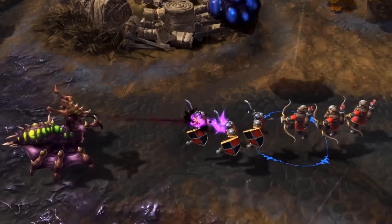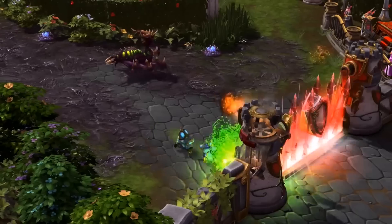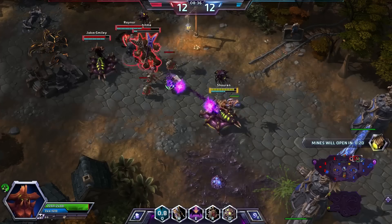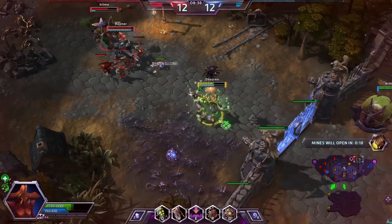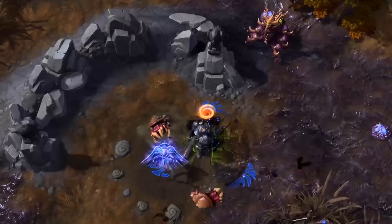For her abilities, Zagara can summon a variety of dangerous Zerg warriors from her brood whilst supporting them with vision, range and heal. She can pressure enemies and structures well from range, and in a pinch she can close in and reach out to kill fleeing heroes.